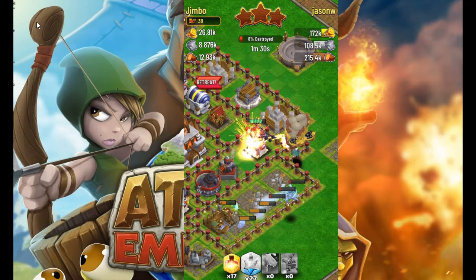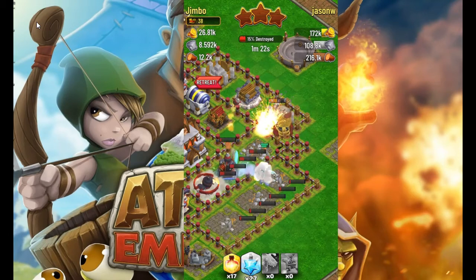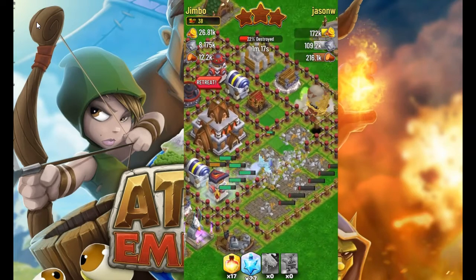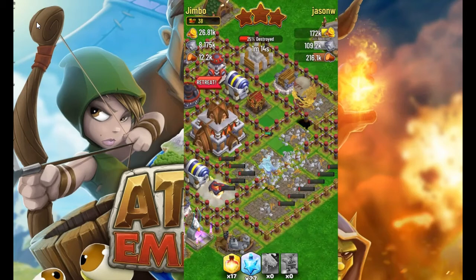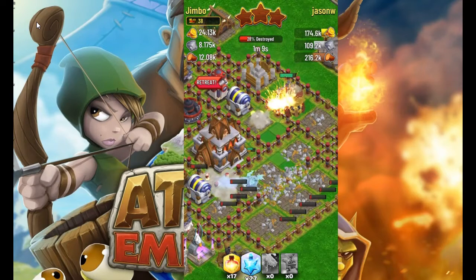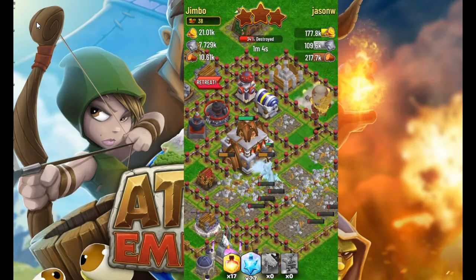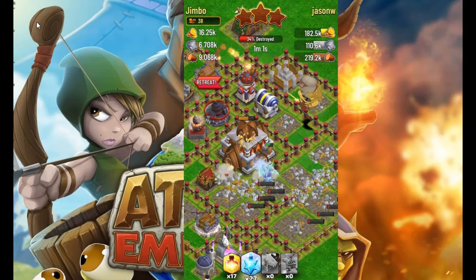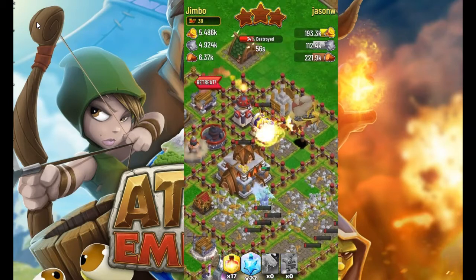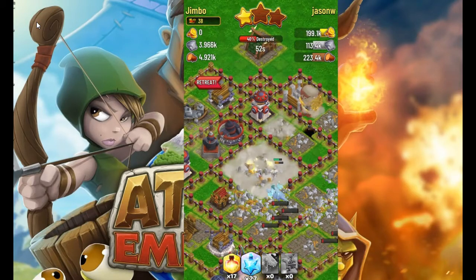Even though the barrel rocket then locked on to the dragons in that situation, it's okay — you can see that dragon survived with about 50% HP. The Cannoneers are doing pretty good damage up there, and again they're level 1 so they're very weak right now. All we'd want to do is get out of here once we kill the Great Hall and save some of those guys.